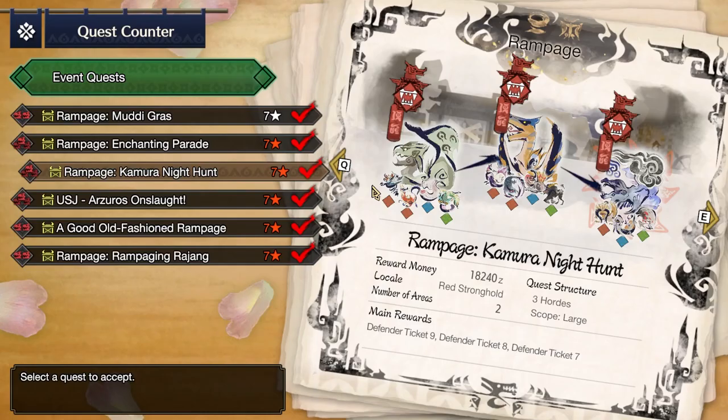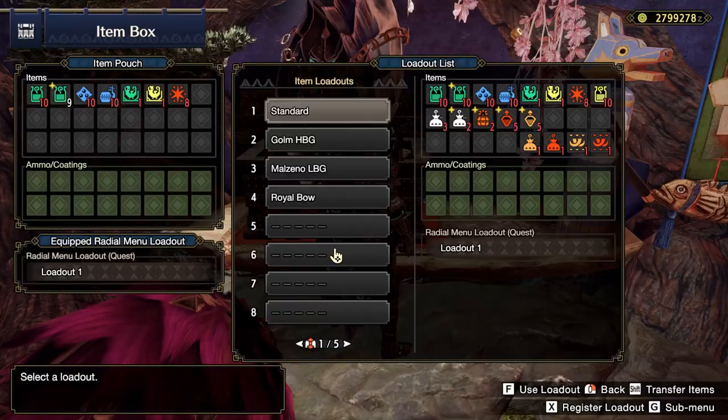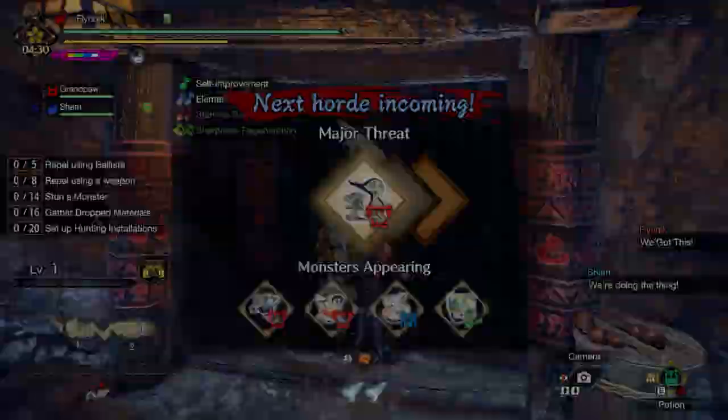He has a specific one in mind that he wants to do — a Kimura Knight Hunt. So we're just going to get ready for this real quick. I'm going to speed up the actual Rampage, because me and him find Rampages kind of boring. But let's just get into it.